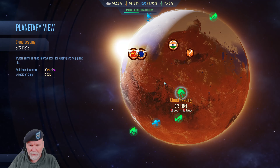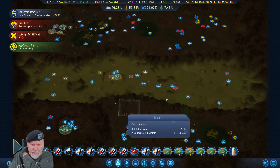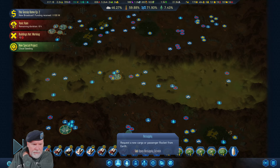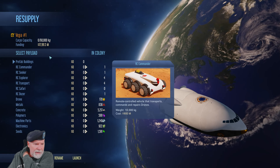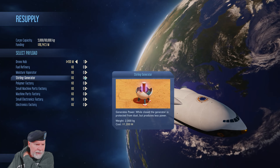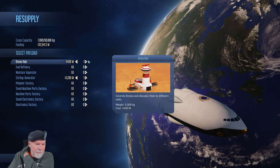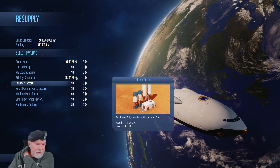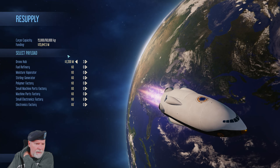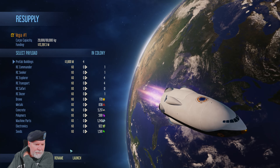New project: cloud seeding. Triggers rainfalls that improve soil quality and help the planet. Yeah, we're going to do that. Let's get a guy up here — let's send a cargo rocket. We have lots of money. We'll get another prefab drone hub, another Stirling generator — why not? The Stirling generators are really expensive, we probably don't need to do that. Four more of those guys. Do we need to send anything else? Not really. Launch.